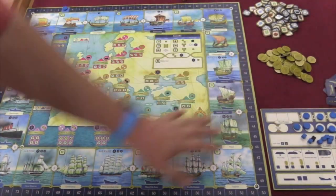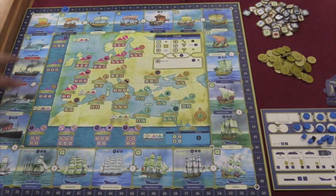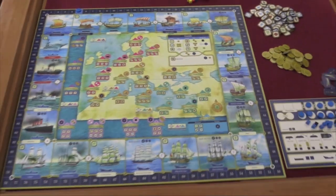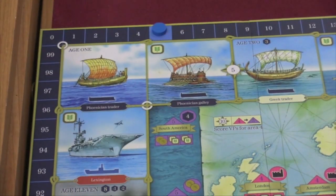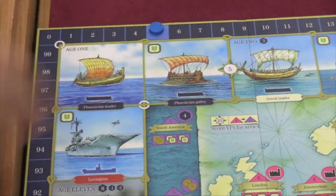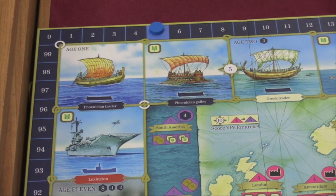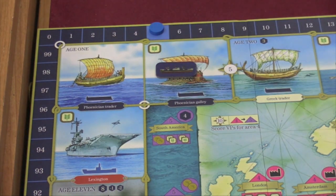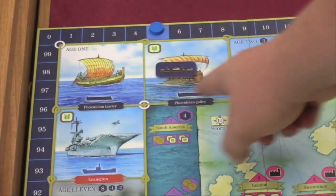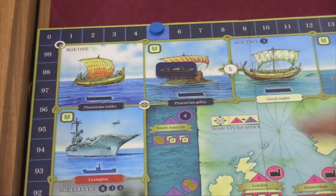In this game, there's a large board in the middle of the table, and on the outside of the board there are different areas that show what age we're currently in. Everyone's going to start in Age 1. In Age 1 we're still using the galleys, and when players place ships, they're going to be starting in Age 1. When I place a ship here I can put one there for free. When I place a ship here I also have to pay a food. So this is a merchant ship and a warship — this is all Age 1.